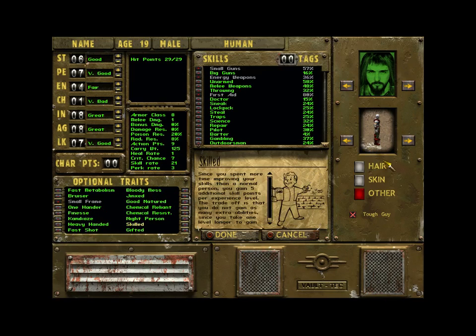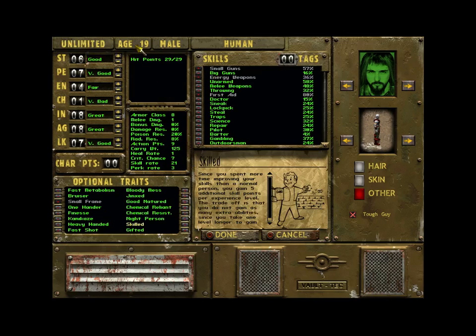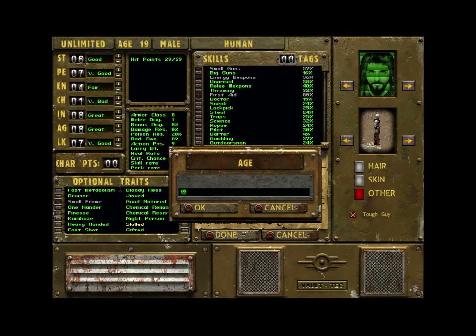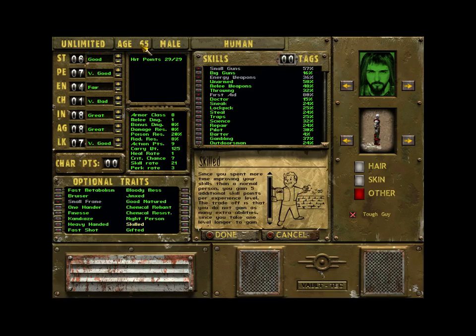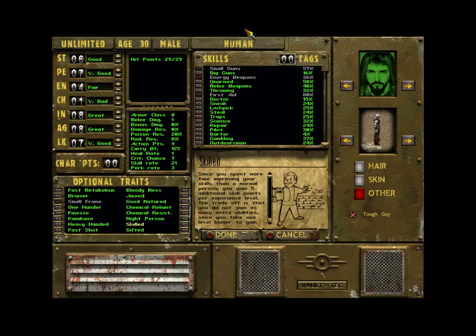Everything's ready to go. Got a name — you can put anything there. No name, unnamed, or just a name. Let's make up my age. Pretty sure you can do something ridiculous — be a thousand years old. Oh no, it just sets to 65. Can we be 99? No, 65 is the maximum age. Can we be 13? 16 is the minimum age. We'll just shoot around the middle, I guess. Doesn't make any difference.